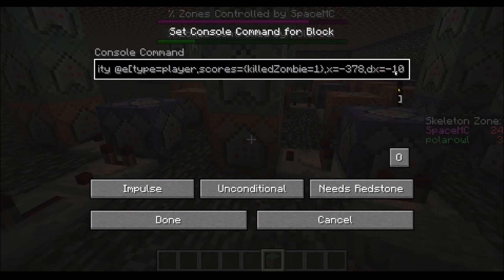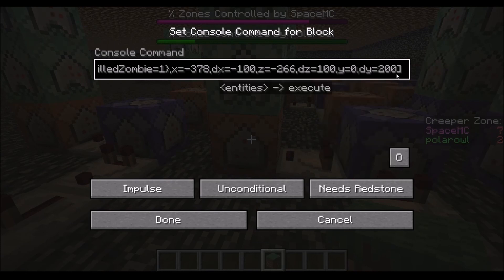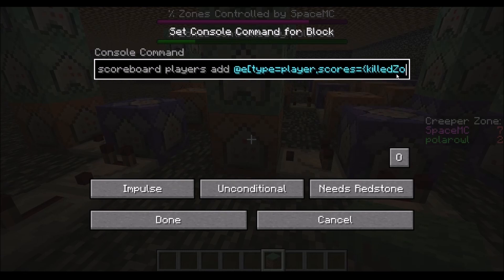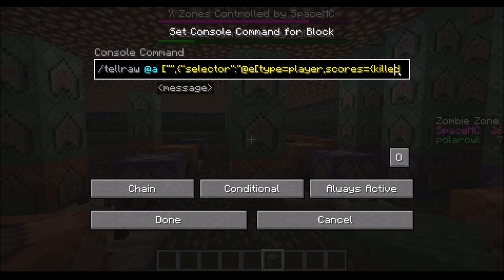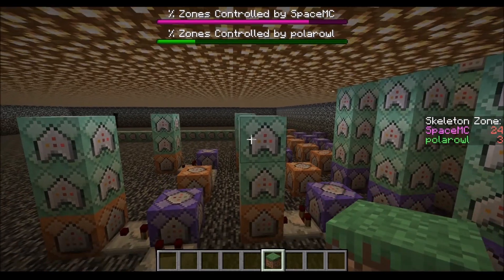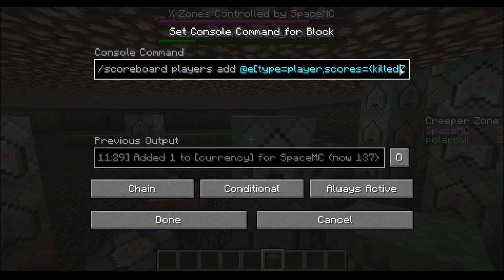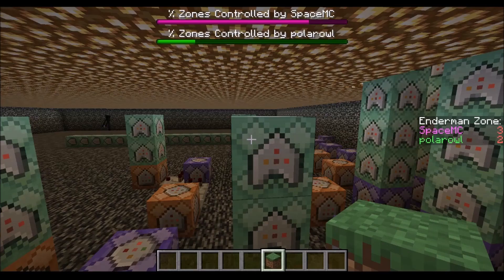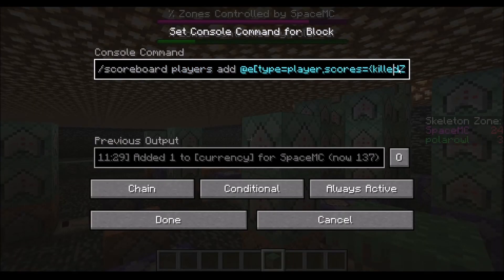I also used the same coordinate parameters as before — I'm only targeting the player if they are in the zombie zone. So if you're not in the zombie zone, nothing is going to happen. But if you are in the zombie zone and you are the one who killed the zombie, then you will earn one point in the zombie zone. We also have the message in the chat that says you've killed a zombie, and then this is the currency that you get — every time you kill something, you get one point you can spend at the shop. It's pretty much the same command, but gives you currency, and it doesn't have those coordinate restrictions because this applies anywhere.